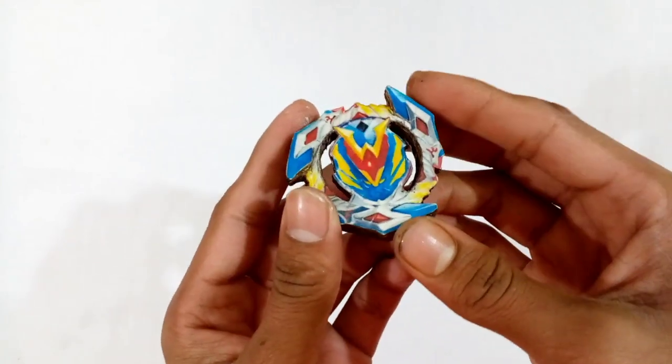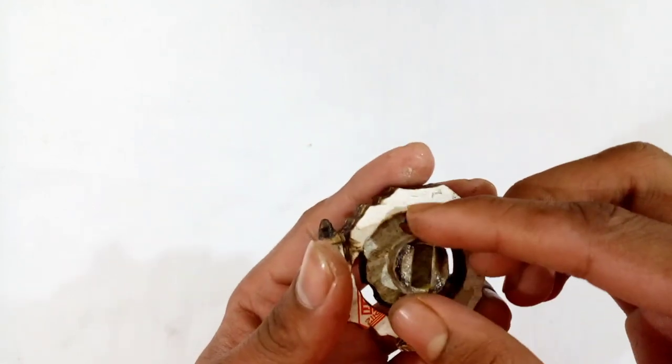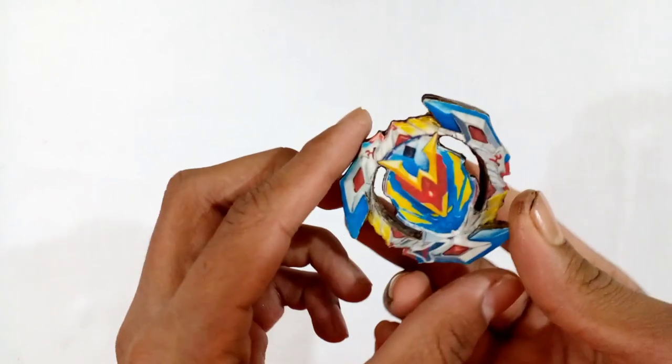I have also dropped super glue around the layer so that it will be stronger for good attacks. Now stick the burst function system at the center area at the bottom of the layer like that with super glue or glue, and the Winning Valkyrie layer will be fully ready.